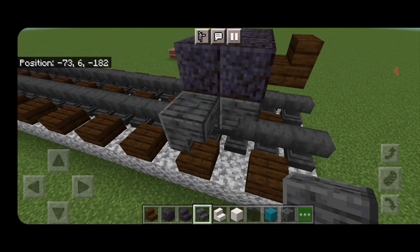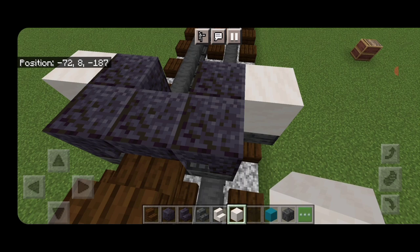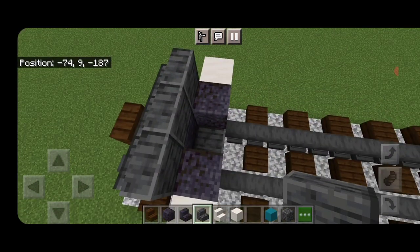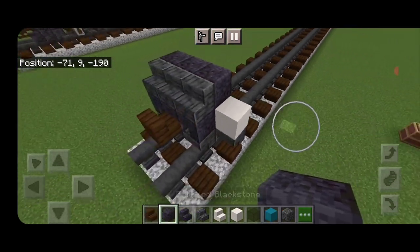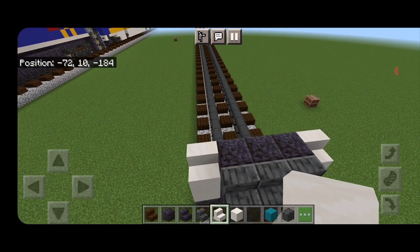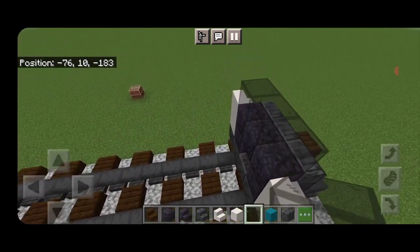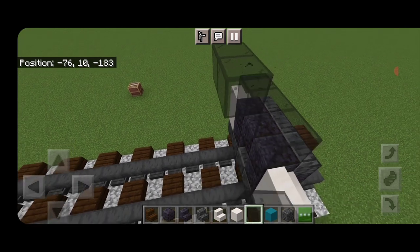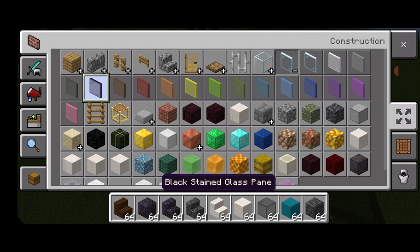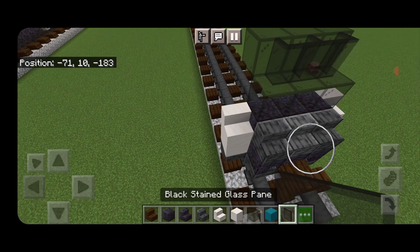On the back sides we'll put an upside down polished deepslate stair facing forward on each side. Above it we're going to put a smooth quartz block on each side. Then above that, three right side up polished deepslate stairs and three polished blackstone across behind it. Then a forward facing right side up smooth quartz stair on either side. Then above that we're going to put three black stained glass blocks, come up one and back one, and three more black stained glass blocks. Then three black stained glass panes across the front so the window curves a bit more.